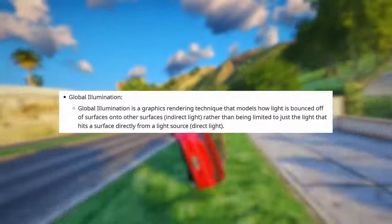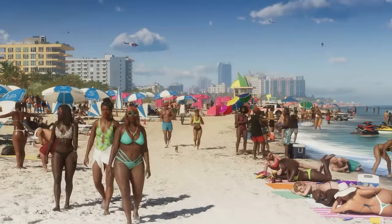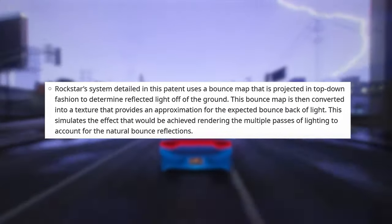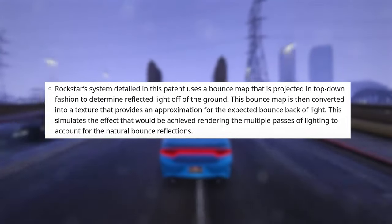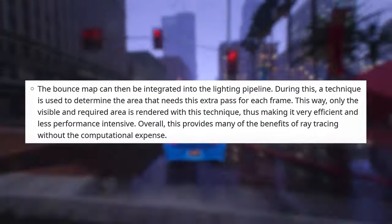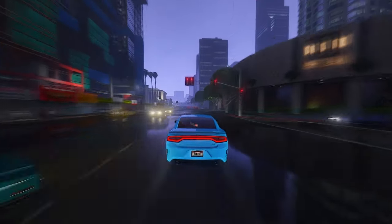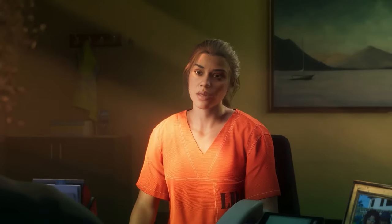Global Illumination is a graphics rendering technique that models how light bounces off surfaces onto other surfaces, rather than being limited to just direct light from a source. Rockstar's system uses a bounce map projected in a top-down fashion to determine reflected light off the ground. This bounce map is converted into a texture providing an approximation for expected light bounce-back, then integrated into the lighting pipeline. Only the visible and required area is rendered with this technique, making it very efficient and less performance-intensive — providing many benefits of ray tracing without the computational expense. Ray traced global illumination will probably still be in the game as well.